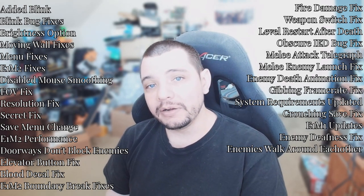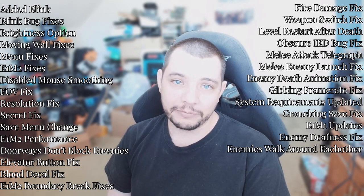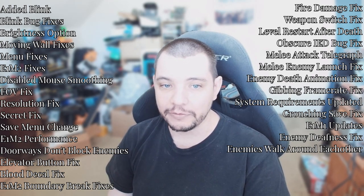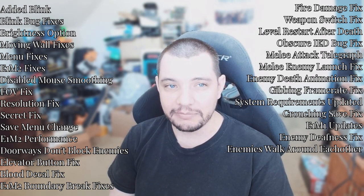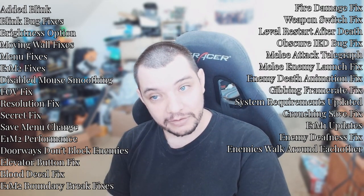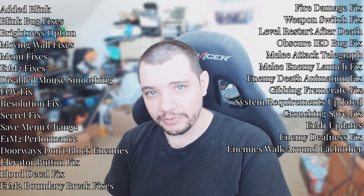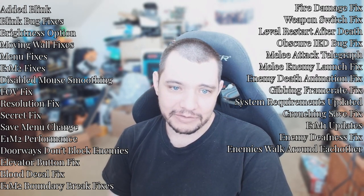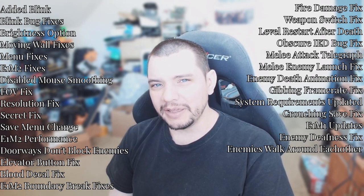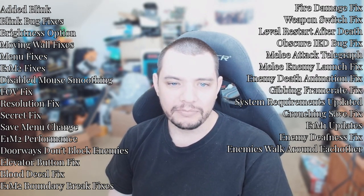Whenever you add a feature you immediately have to start bug-fixing it. Fixed bugs with the blink — mostly that involved being able to clip through the floor by teleporting non-stop, but that's fixed. There are already some other issues like being able to force your way through some walls, where most of the time you just fall through the map. I'm holding off on that because I'm still not sure if I'm going to use the blink or just stick with the dash.